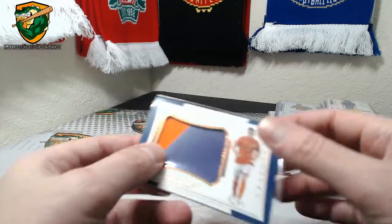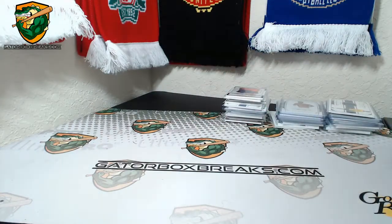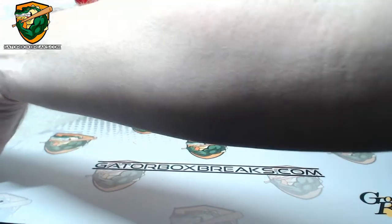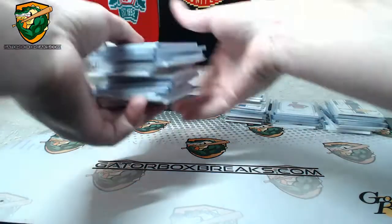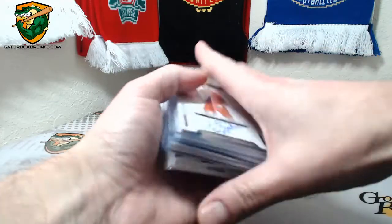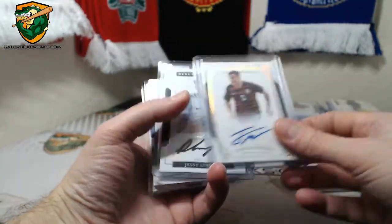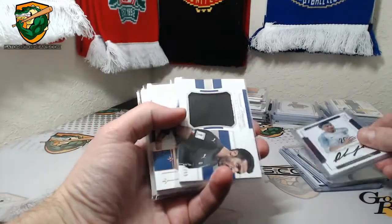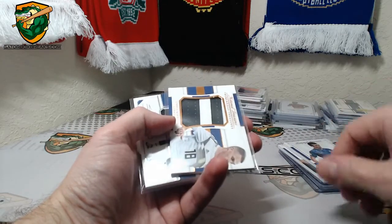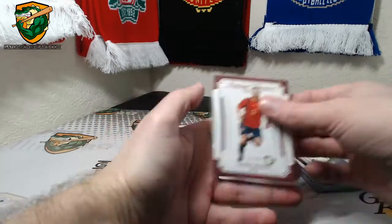Century Collection Material Autographs Platinum for Arturo Vidal. DeVry to 35, Schneider to 25, Morris to 10, Dele Alli to 99, Buffon to 99, Perisic to 35, Kimmich to 35, Lamela to 99, Iniesta to 25.